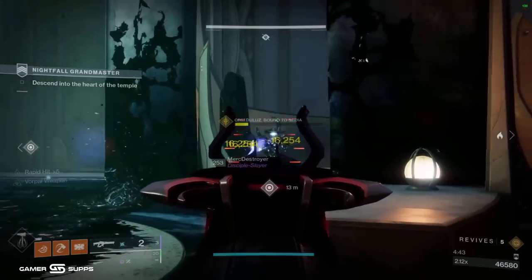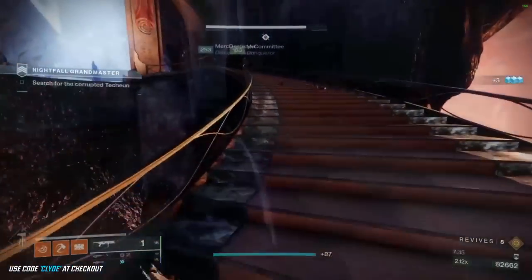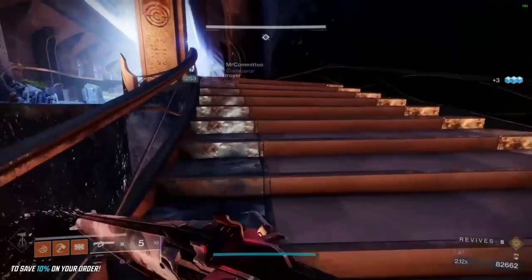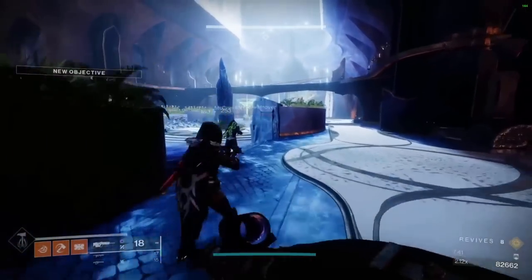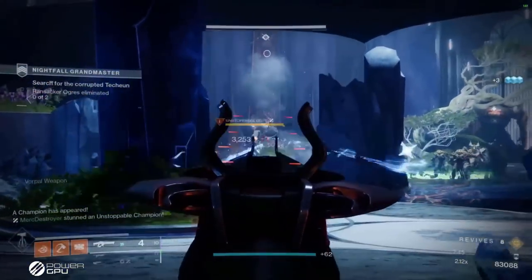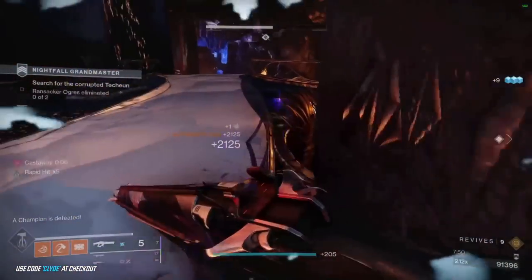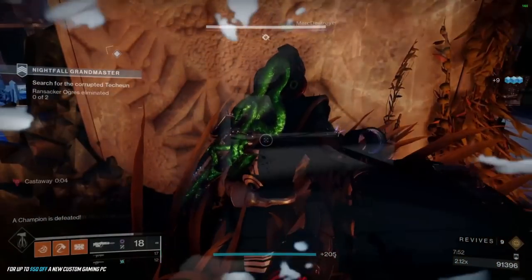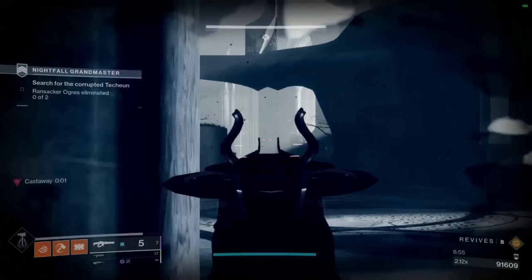Even one Thrall can multiply and roast you. I'm skipping to certain parts to help you through a faster strat and highlight the pinpoints of each room. When we get into the ogre room, we want to kill the unstop right away, because when we teleport into the dark room and come back into the light room, we want the ogre dead so we can take care of the two champs and move on.